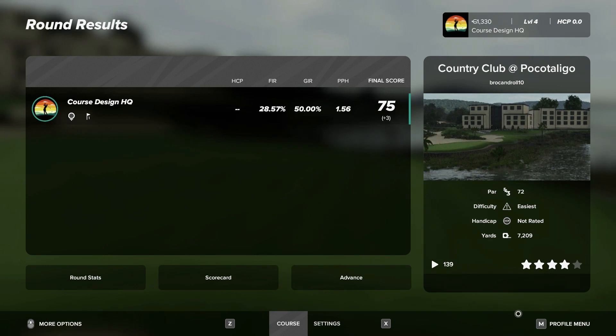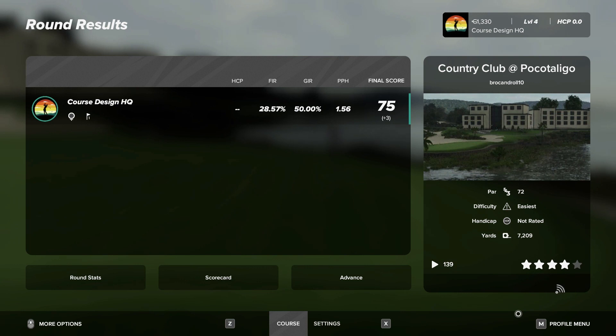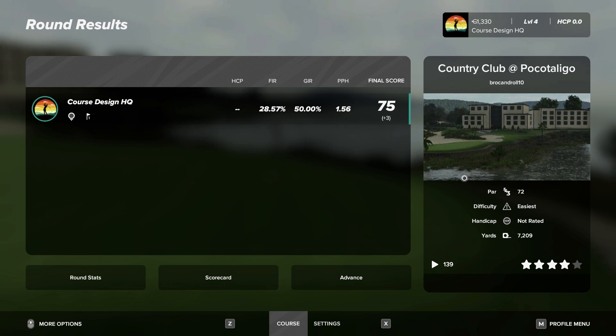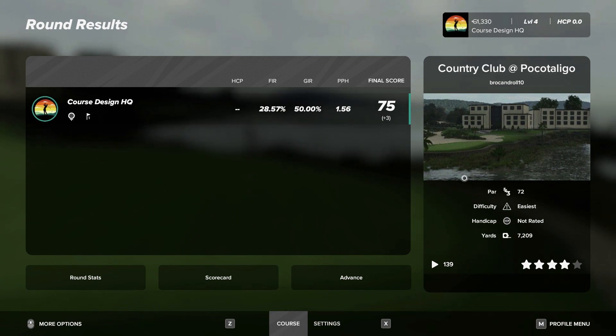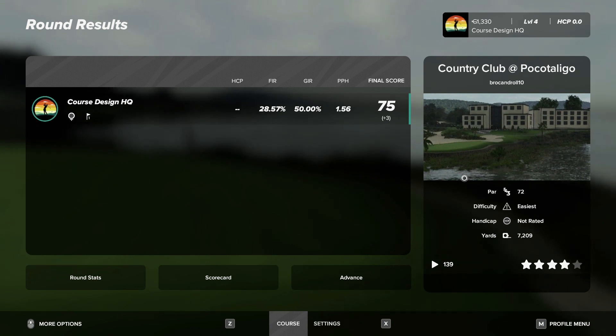That was Country Club at Poco Toledo by Brocandroll10 — he has a YouTube channel, go check him out. Super cool guy, super neat course. That was a lot of fun. I did not play very well but I didn't shoot like 10 over like I did last time I did a course playthrough. Only 139 plays — go to this course, give it some plays, provide some feedback on the forums and give some feedback to the designer. That was a really cool course honestly — I really liked the overall atmosphere. The environment was really cool, a lot of interesting design ideas, a lot of them work, some might not have worked as well. Really good ideas there and I really like the planting — the types of trees were really unique and I think it worked really well.